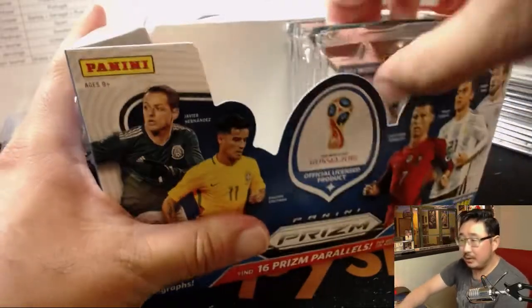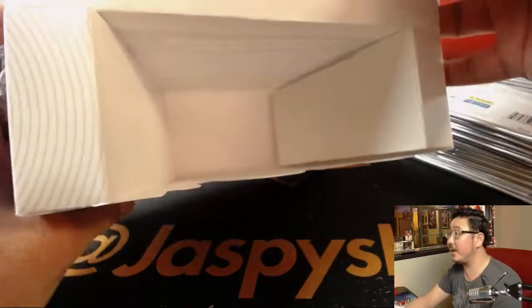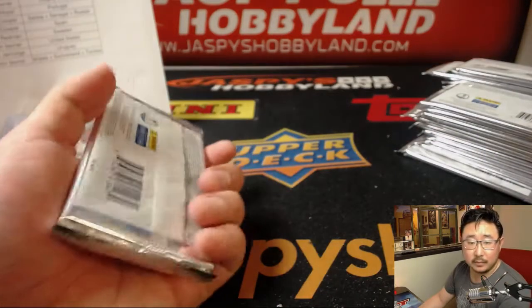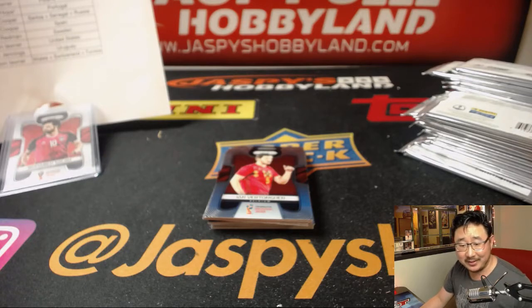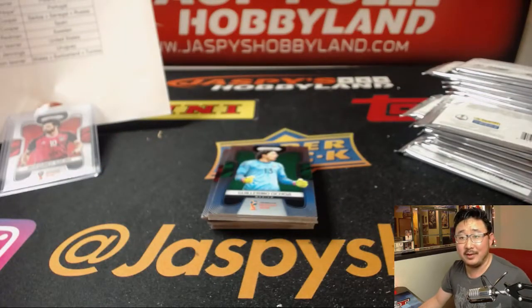Team Mexico is supposed to have a pretty strong team. I forget who's in their group — I should have had my group cheat sheet up. Looks like nobody on the Capitals put any pennies on the Golden Knights at the beginning of the season. It seems like the Golden Knights really want to win — no funny business there.